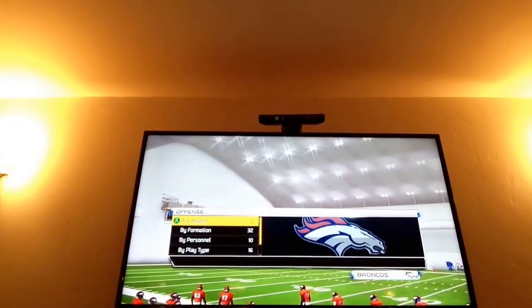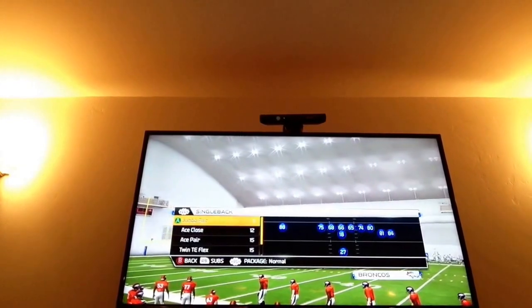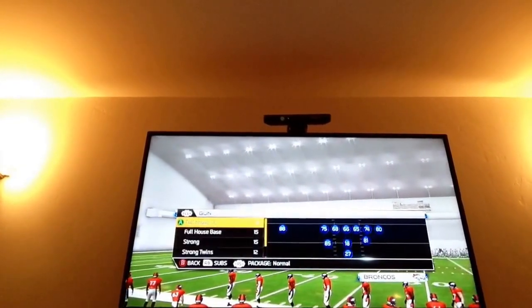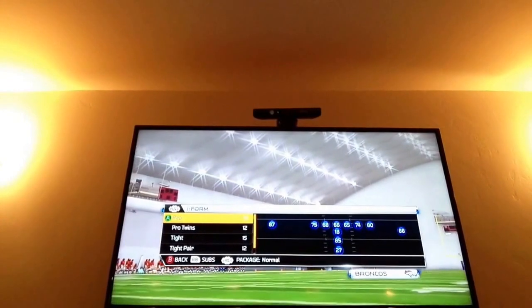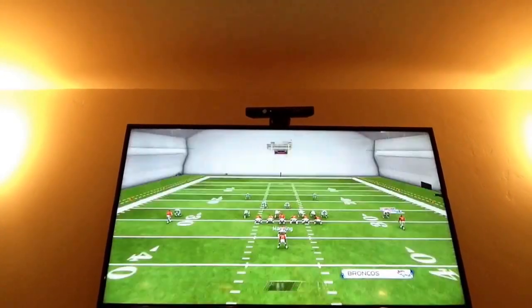So first there's a screen. You go to Bi-Formation, and then you find the I-Form Formation, and then you go to Pro. And then you find the Halfback Pass there. Now let me show you how the Halfback Pass is.